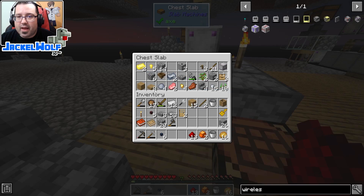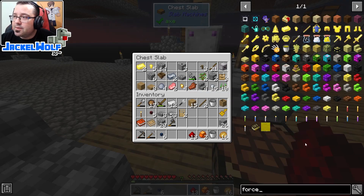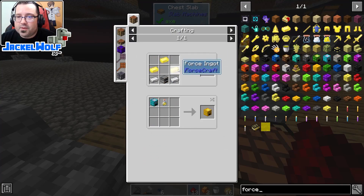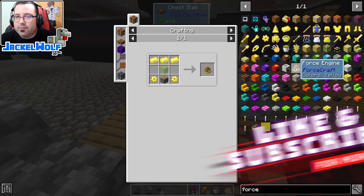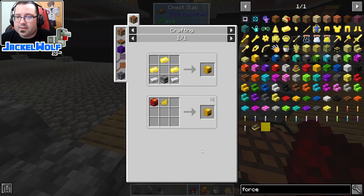It's been mentioned more than once - everybody's saying I need to make myself a force furnace. I think you just dye it whatever color you want. The recipe is three force ingots, a furnace, and two iron, and then you can just dye it a different color. As for the force engine - I'm not too worried about that.